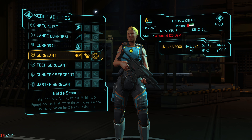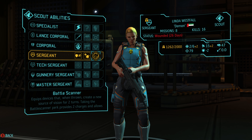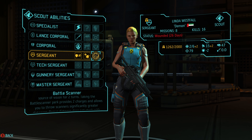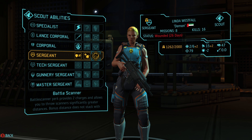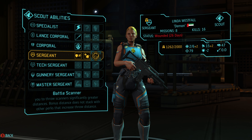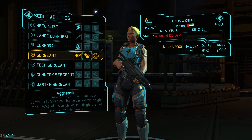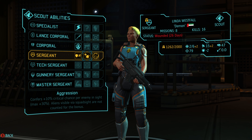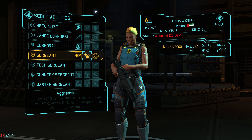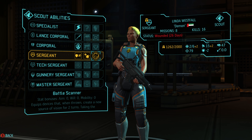Battle scanners can definitely be a good call for scouts - it lets them do their job of finding out where the enemies are in a significantly safer way, at least a couple of times per mission. Aggression is also nice, but scouts tend to get flanking shots a lot, so kind of like assaults, it's just not as useful for them as it is for infantry who don't tend to get flanking shots as much. So I'm going to go with battle scanners here.